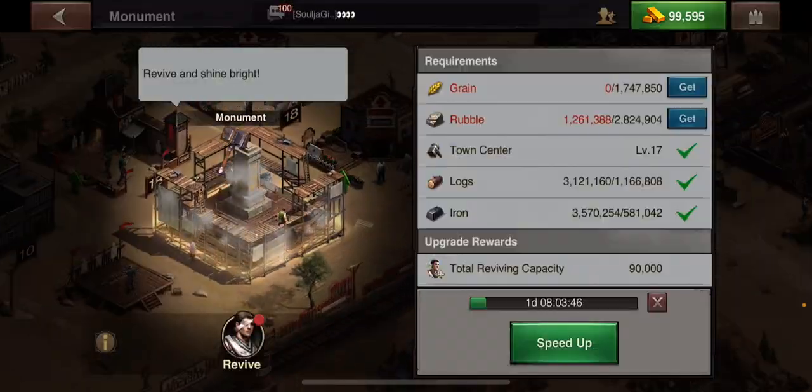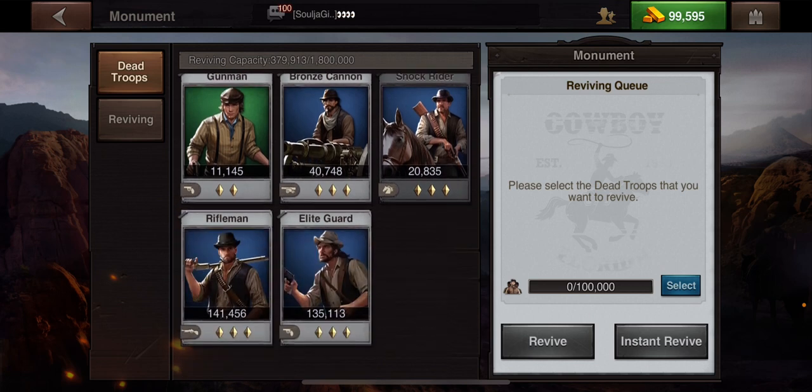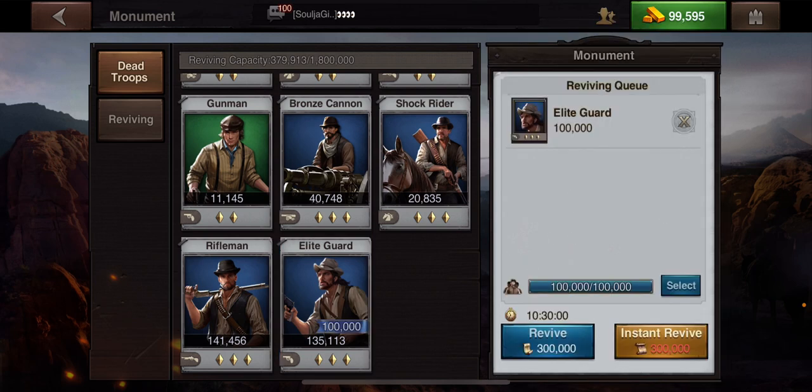Going back to the revival — you have to have a certain amount of revival spells. The max that I can put into one revival queue, and I can have as many as five, is 100,000. It's similar to when you're adding troops to a rally. I'm going to add that one to the revive queue and revive.